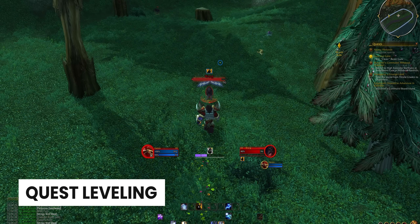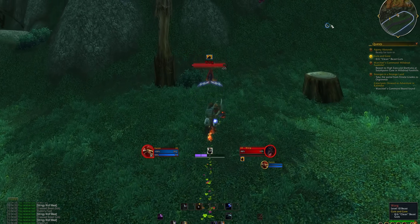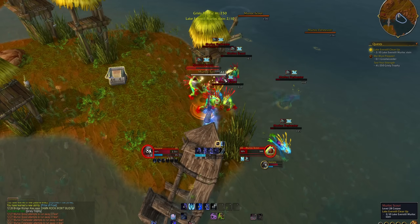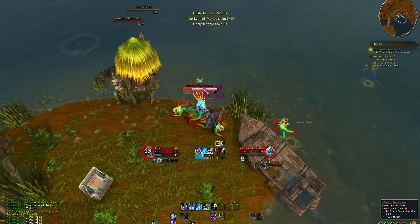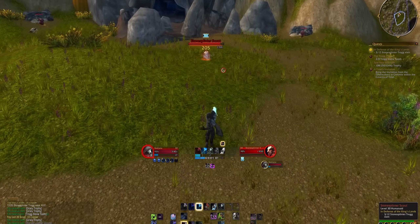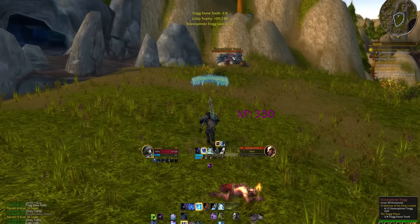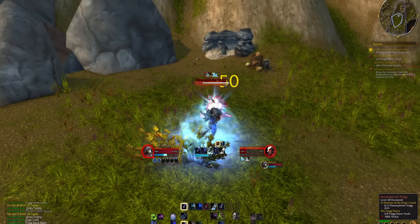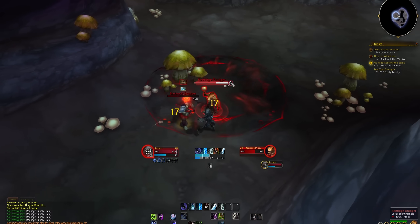That leads me to questing in general instead of dungeons. This is faster minute for minute if you have the right route and approach, but it's also quite an active experience. For the Alliance, the fastest zones to go through are mostly the Cataclysm ones via Chromie time — so Redridge, Duskwood, Loch Modan. Those net you an absolute ton of levels in barely any time. Loch Modan is insanely fast, especially if you have Rare Scanner or Silver Dragon installed and you kill those rares that pop up while you quest, because those questing rares drop near a quest's worth of experience. It also helps that those zones are quite close to Stormwind, which makes accessing them easy.